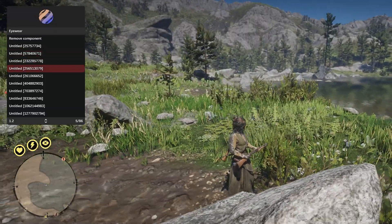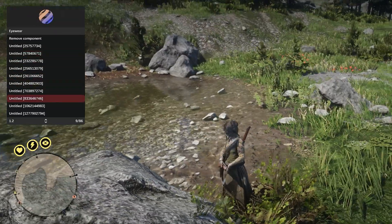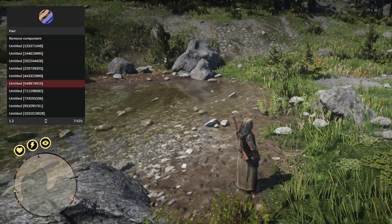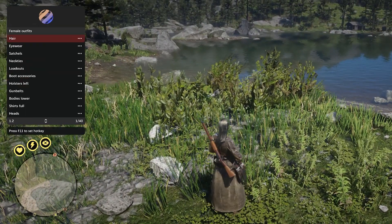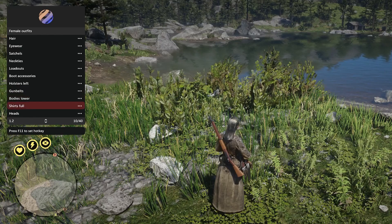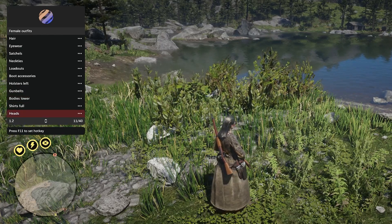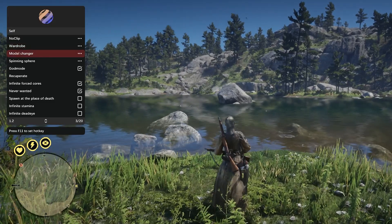Coming into the wardrobe option, you do have your female outfits. You can come in here and give yourself different eyewear — you can see we're wearing glasses now. There are a few different other options there. You can change the character's hair to anything you want, like dreadlocks if you want. There are a lot of outfit options which you can mess with on your own time.